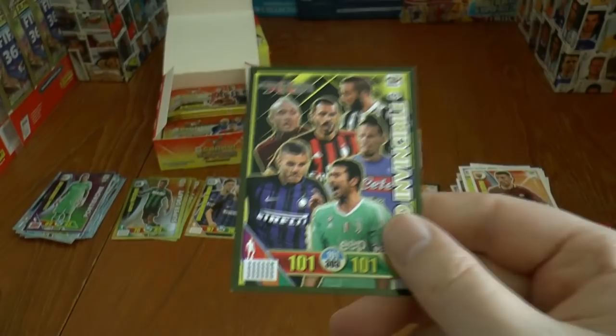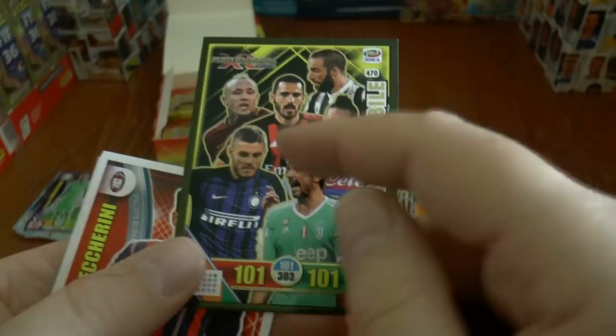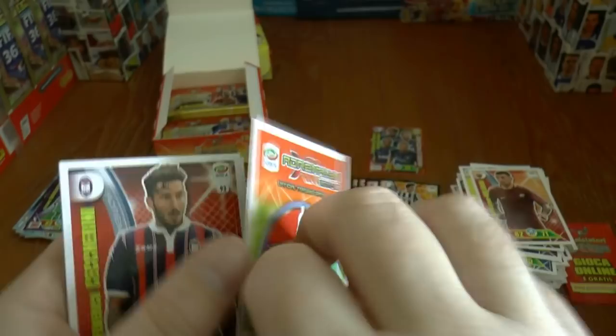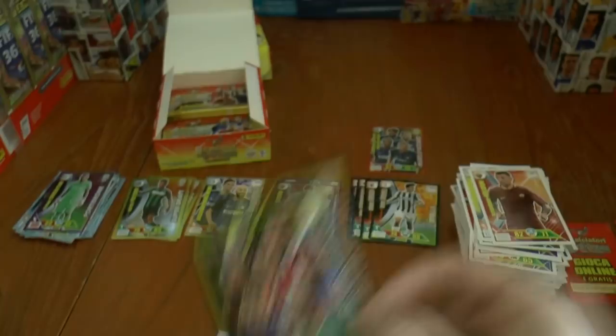This time we've got the hardest card in the collection — a fantastic pull! The Invincible card, number 101, featuring Hamsik, Nainggolan, Bonucci, Higuain, Icardi, and the magnificent Gigi Buffon on the back. Let's give away the code for anyone who wishes to use that online — that will be the best card in the game. Good luck to you guys if you want to register that, especially if you're in Italy and watching.